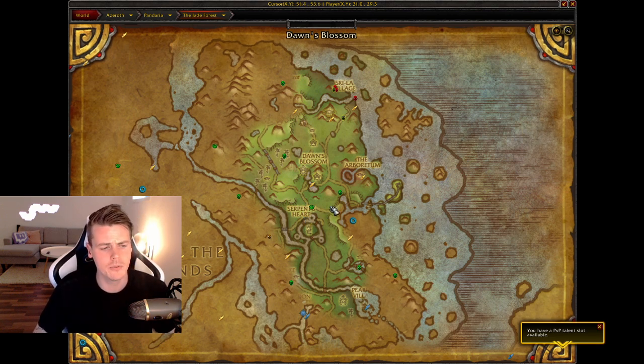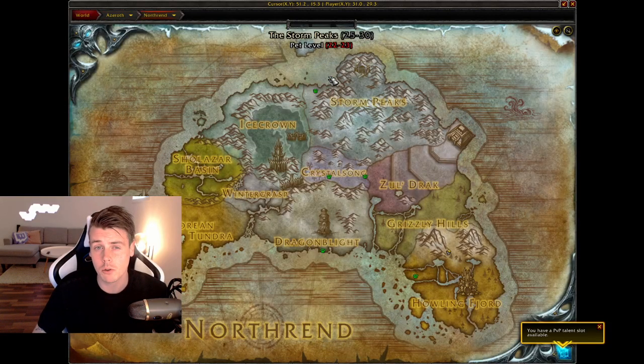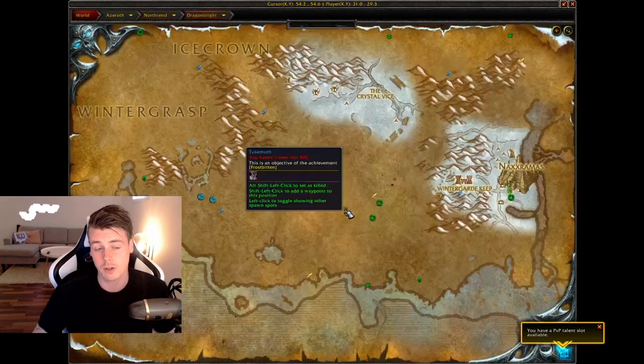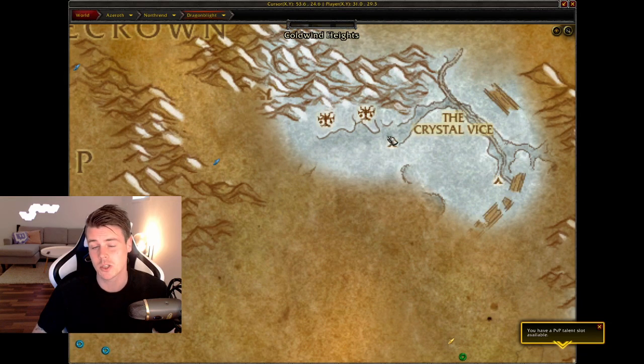Once you move out of Pandaria, head over to Northrend where you have the Polar Bear Polymorph Tome, which drops from polar bears in Dragonblight. I personally find the spot right next to the Crystal Vice the best because they hyper-spawn — it's a very popular farm for five people since you can kill them extremely fast. But even doing it solo you'll always have mobs up to kill. Just roam that area and kill every polar bear you find on a mage.